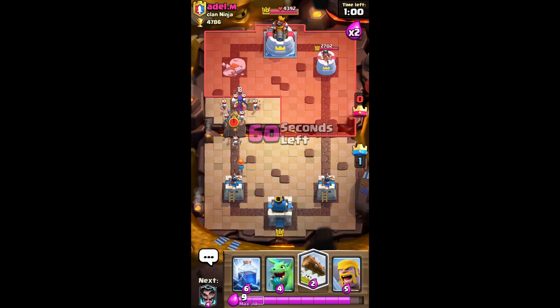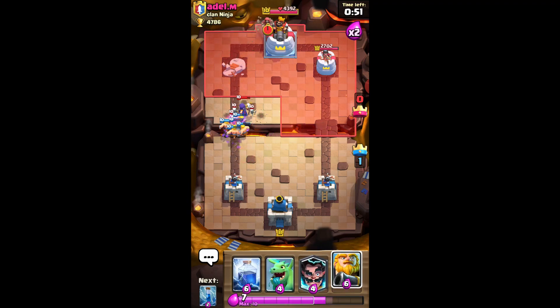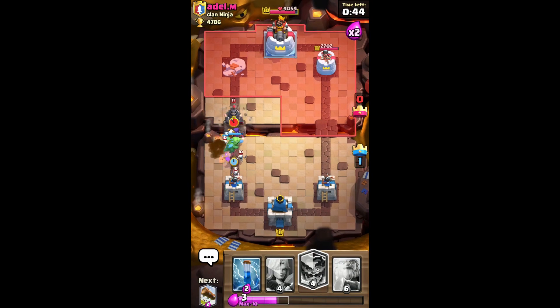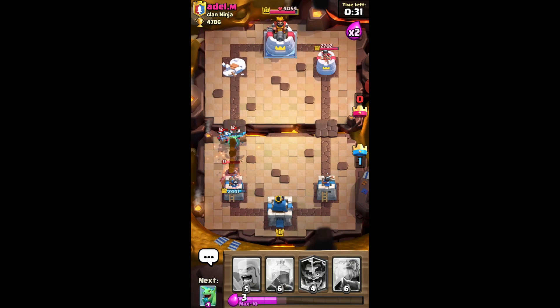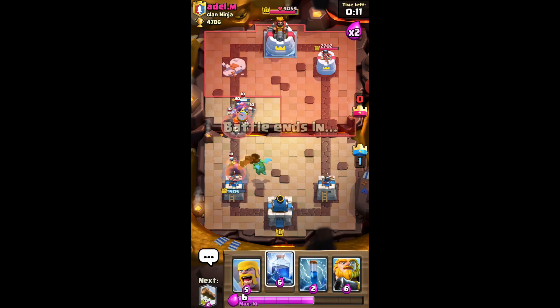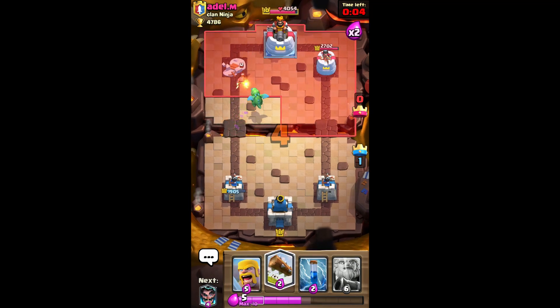Let's see what counter push he's going to do. Log. Barbarians. It's too late for him to deploy his wizard now. I'm going to Lightning this wizard, so annoying. Mega Knight — interesting. This is more interesting with the horde. Electro Wizard — now he can put his balloon. I need to quickly get back the electro. Valkyrie here. Looks like we're taking our second game down.